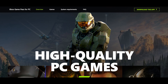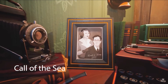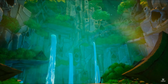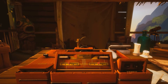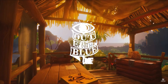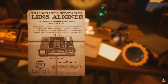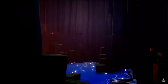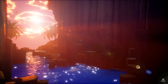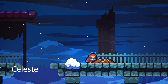First up, Call of the Sea is a 1930s mystery set on a sun-saturated island, full of mysteries and puzzles with an oddball feeling. It's a relatively short game that pulls you effortlessly through its engaging story about a cursed woman who follows her explorer husband on an expedition from which nobody has returned. It's a slower-paced game but beautiful to look at and definitely worth a playthrough.